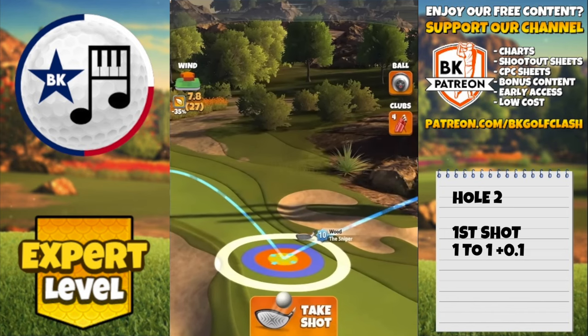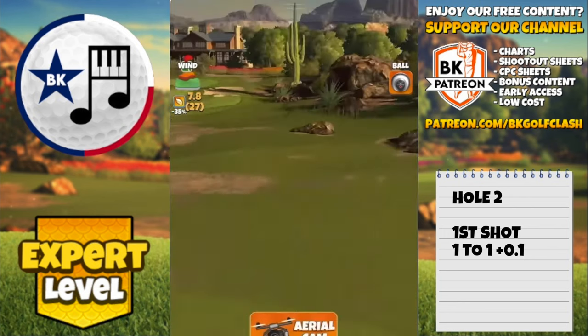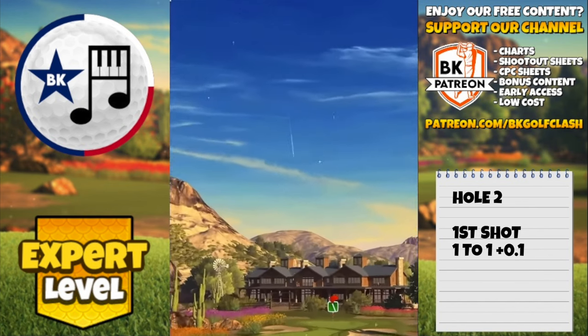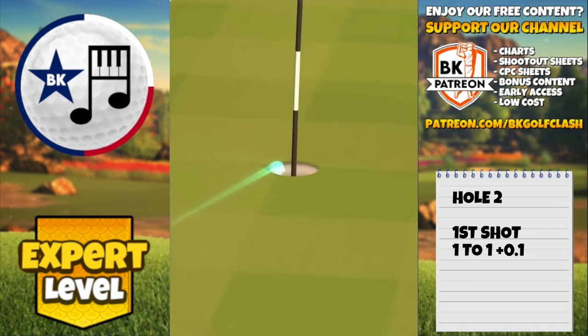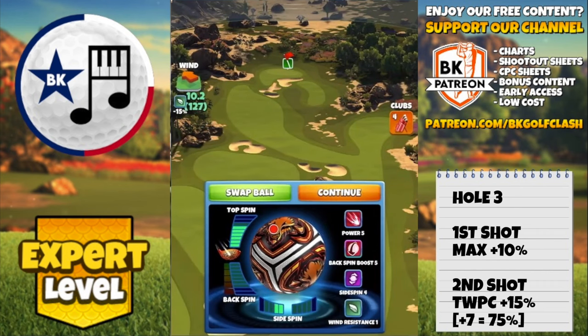The adjustment is 1-to-1 plus 0.1, so at 7.8 wind I'm going to 7.9 rings. For all par threes you'll need to look at your wind angle and put tweaks in if needed — especially if you're sticking with a Kingmaker in higher wind. This is a very good starting point; in fact it's a hole-in-one at this wind strength and angle. On to the third hole, a par five.